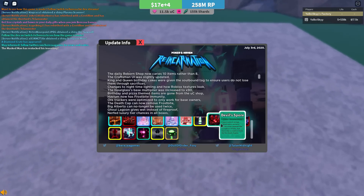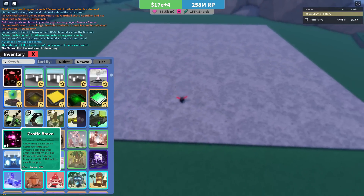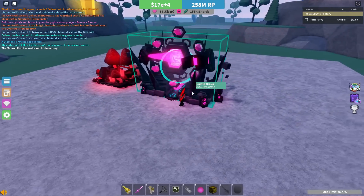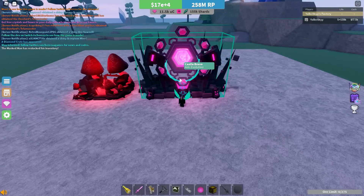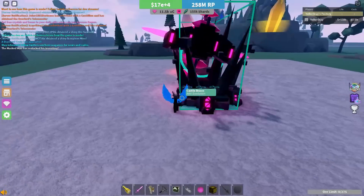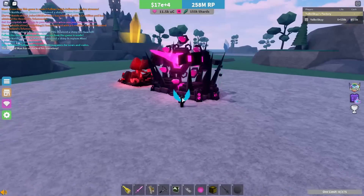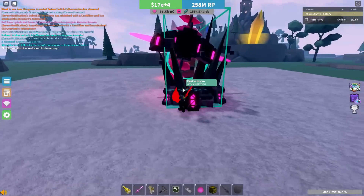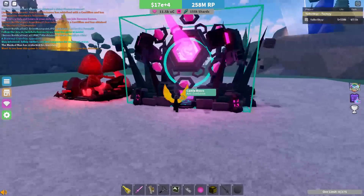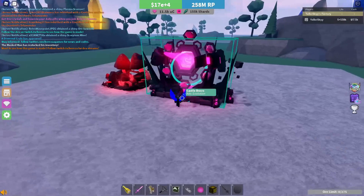We've got two advanced evolutions. First is the Castle Bravo — I believe it's named after a bomb. It has two different multipliers: the top beam is a 75x multiplier and the bottom beam is a 40x. The bottom beam is pretty garbage, but the top beam is actually pretty good. A 75x multiplier is really solid, especially for a 6x long upgrade. It's got pretty solid MPU and is not a bad item at all — it's very wide, but that's the only real downside.